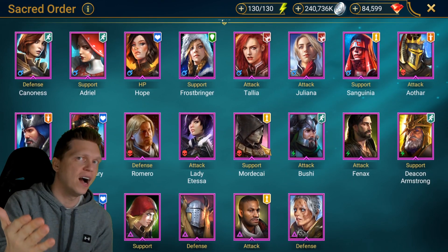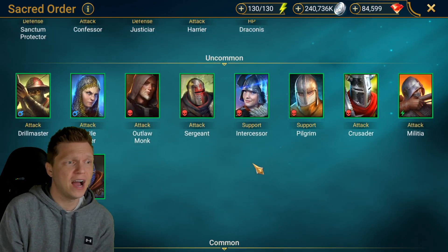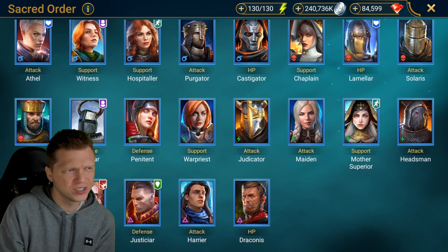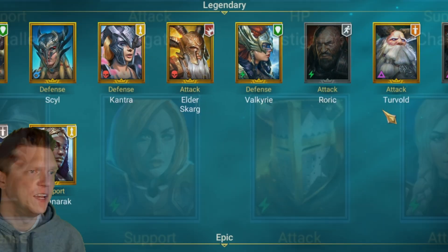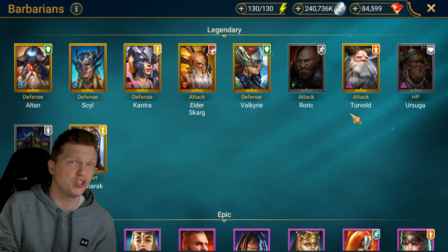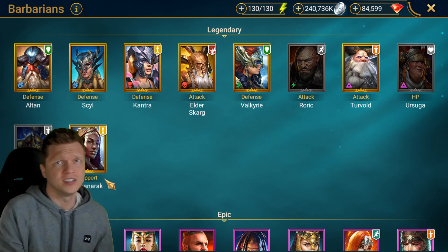Venus is great in Sacred Order because she has defense down, weaken, and HP burn. Under the epics, Mordecai for HP burn if you're going that route, and Deacon can be a solid support. Don't forget that way down in the uncommons, Armager is a great addition in Sacred Order — we already talked about him. For Sacred Order rares, there really isn't a whole lot that jumps out for this event.